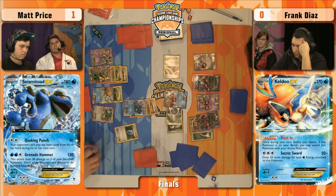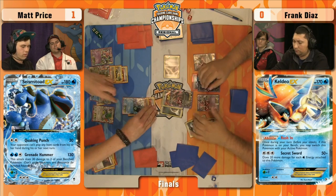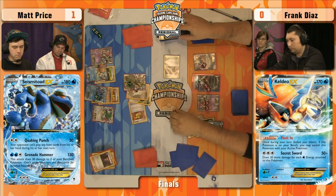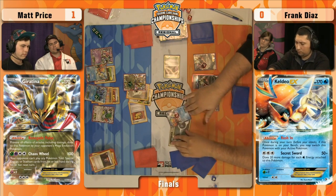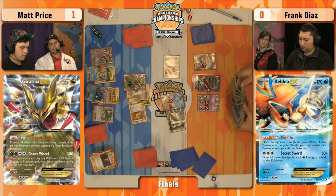He does have Yveltal EX as a knockout option. Oh — here comes Lysander! Is he going to Quaking Punch, or Rush In, retreat, and Chaos Wheel? It's time for Giratina EX to shine — Chaos Wheel getting the knockout! But this means Frank gets his item cards back. How many Dark Patches does he have? Can he power up a fresh Yveltal EX? He's got a Double, but he can't play the Double Colorless because of Chaos Wheel. Chaos Wheel locks special energy, Pokemon tools, and Stadium cards. But Frank can play Hypnotoxic Laser, Ultra Ball, Dark Patch — it's very easy for him to power up Yveltal EX and get a knockout here.